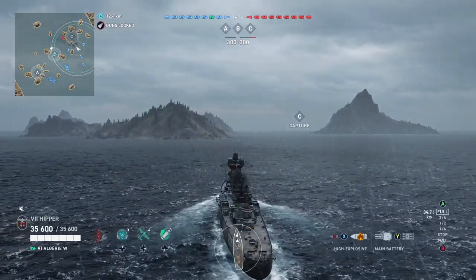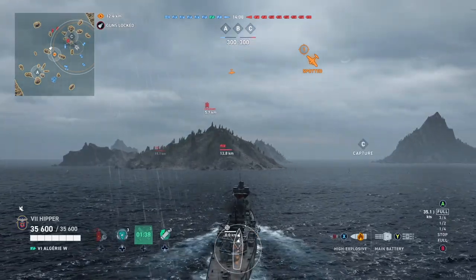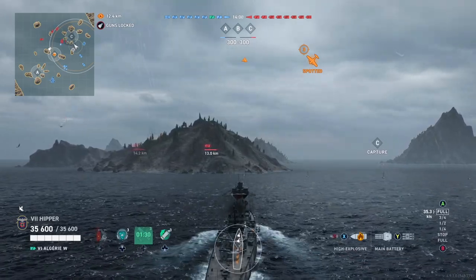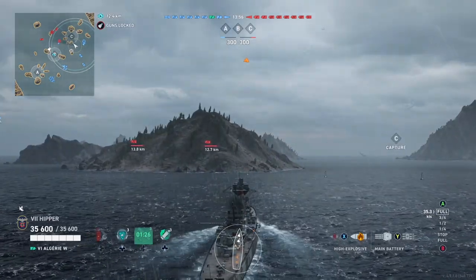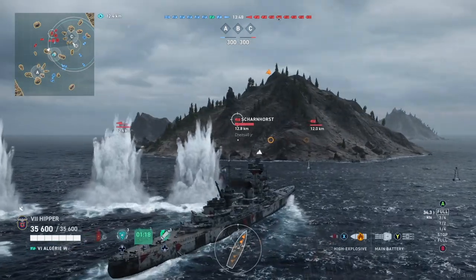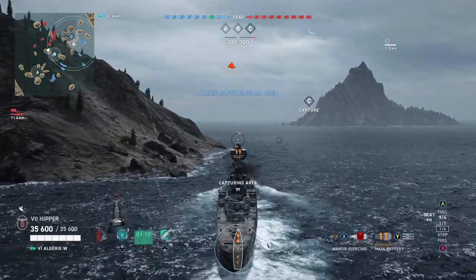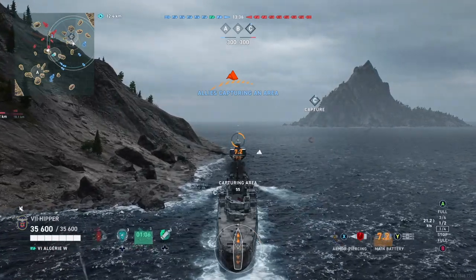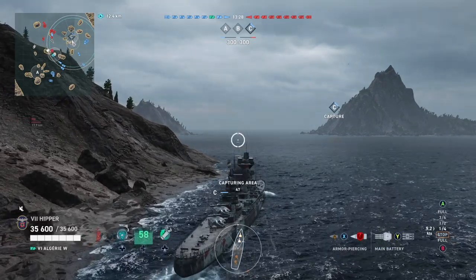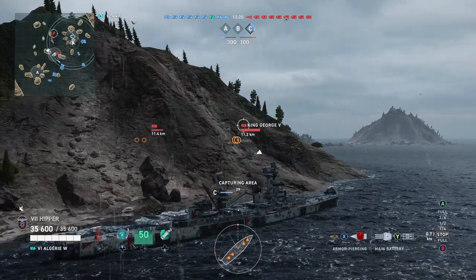I'm fresh back from vacation over Christmas and New Year and haven't had any chance to play any of these new ships. This is my second battle in the Algerie W here. Like I said in the beginning, I like it — it's a really good agile cruiser, especially at tier 6, with all the tools you need: sonar, torpedoes, and pretty good guns. The reload is a tad slow at 13 seconds, but the reload boost removes that handicap and you get a full three of them. In this battle, everyone has left the sea cap, so I'm going to grab that first — as an agile cruiser we always try to be the first ship in the cap.